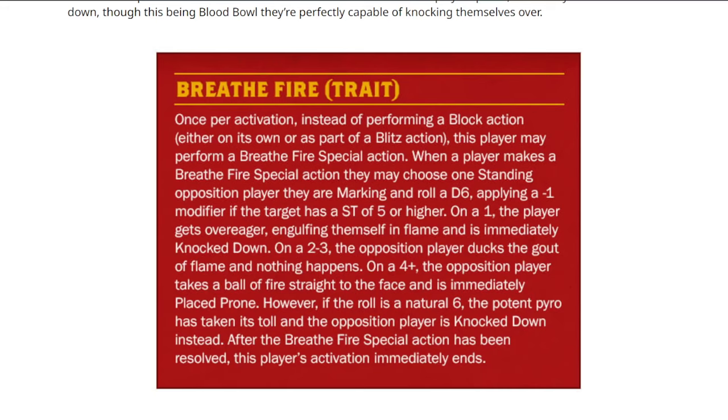On a one you hit yourself, two or three nothing happens, and on a four plus they get placed prone. There's no AV roll, so it's interesting — it's not really very good. You'd rather be hitting things with a Chainsaw, but at least you don't have the negative impact of the plus-three AV modifier for holding it. You'd probably rather be stabbing honestly, because then you're getting armor rolls. The fact that you're not getting armor rolls on the four-plus is pretty sad. On a natural six you do get the armor roll, and versus strong targets like Strength 5 ogres, only on a five or six do you get any effect.